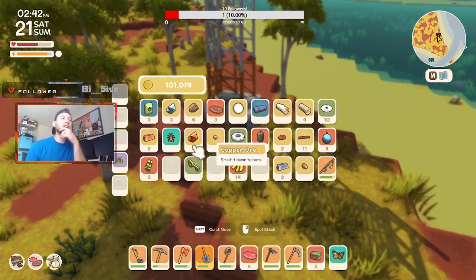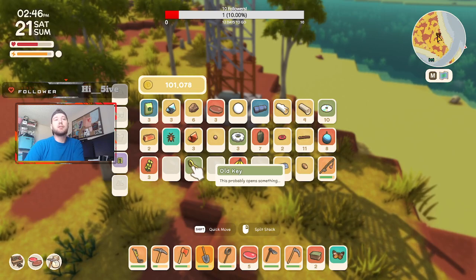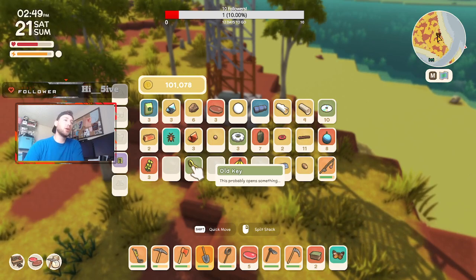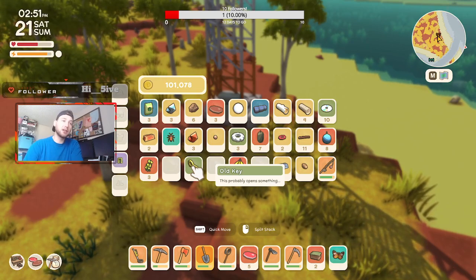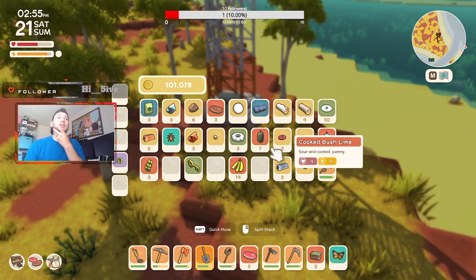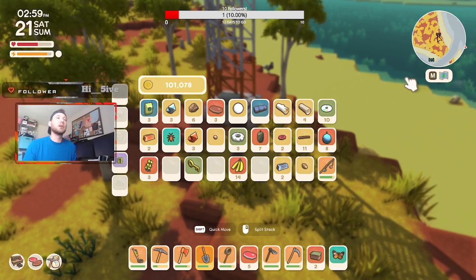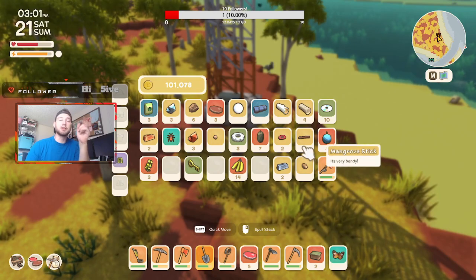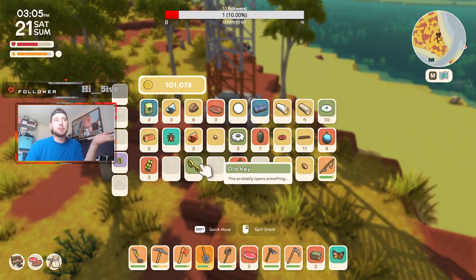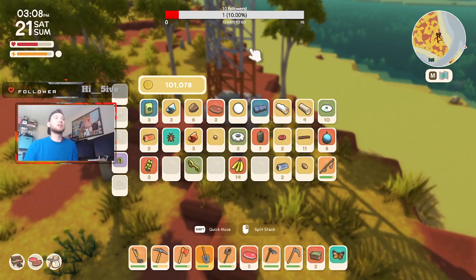Old keys are also worth decent money if you sell them to John, but it's better to hold onto them if you can. Supposedly old keys will open something in the deep mines later in the game, so keep them for long-game scenarios if possible.